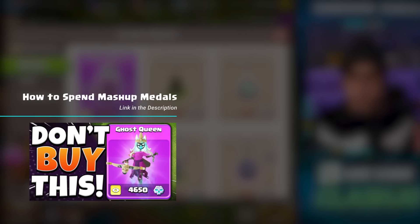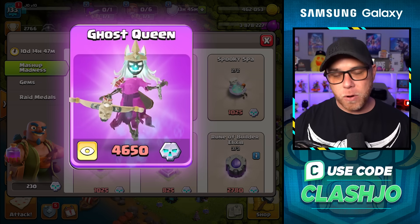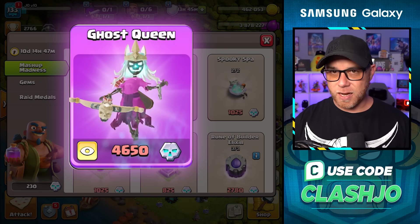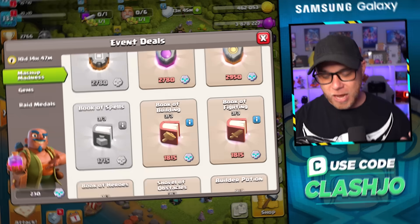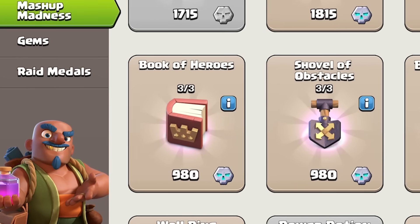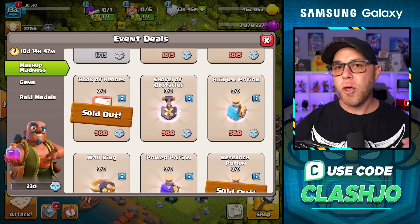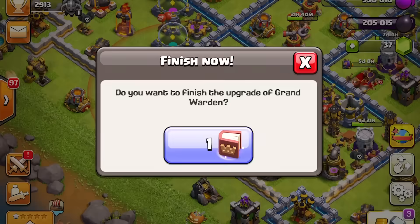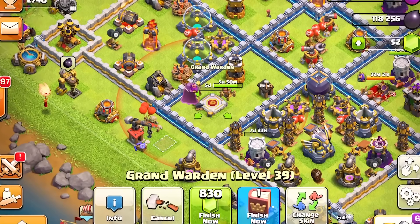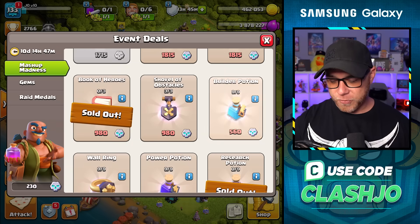This is where people got really frustrated with me on a different video where I opted out on getting the free Queen skin. A lot of people were not happy about that. But I chose to go with the Books of Heroes, which are now sold out, meaning I upgraded the Grand Warden three times using three Books of Heroes. I had to grind out the resources, and then I finished him out at level 40 using the book from the season pass, the free one. So that was definitely worth it.